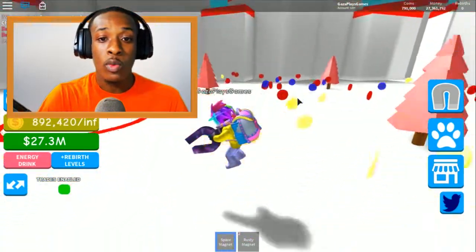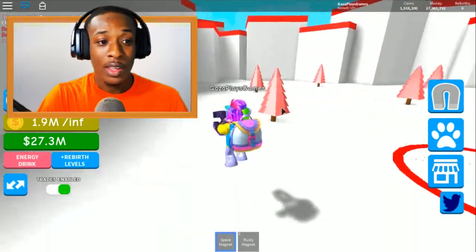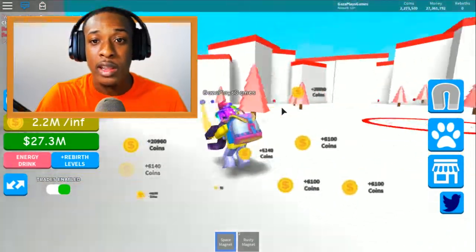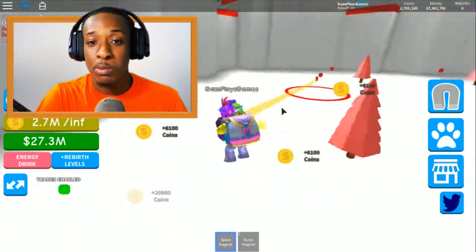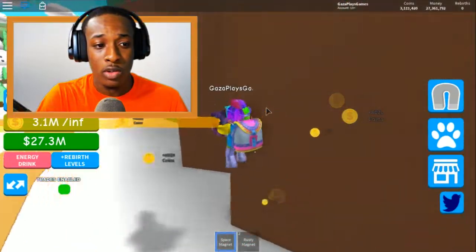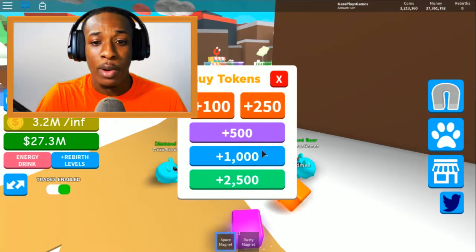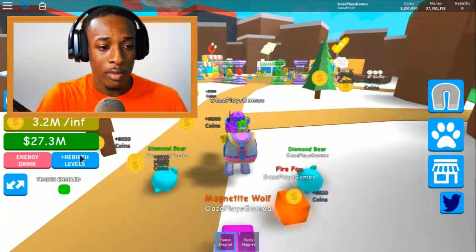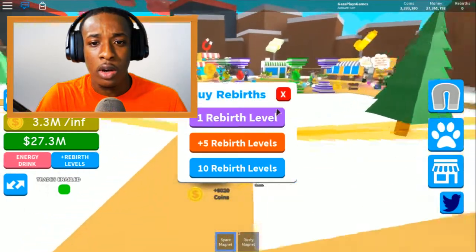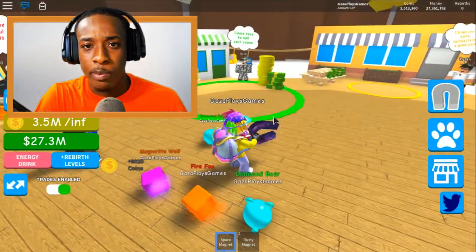We're gonna equip that bad boy and see how fast we go. Look at all those coins guys - we're going inside here because we get a lot of coins in there. We got 1.9 already and we haven't even done any rebirths - this game has rebirths! We're gonna go rebirth right now. Let's see - oh, you can buy tokens? Rebirth levels... I rebirth - so you spend Robux on these?